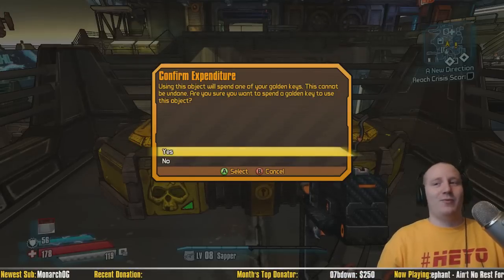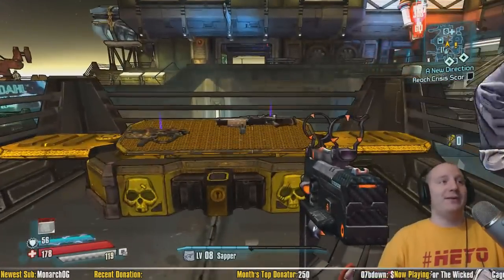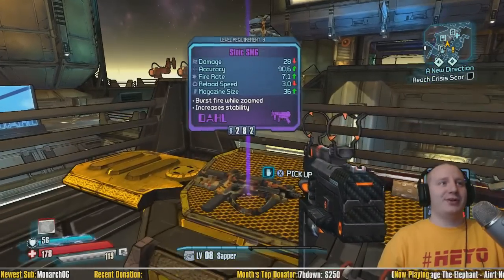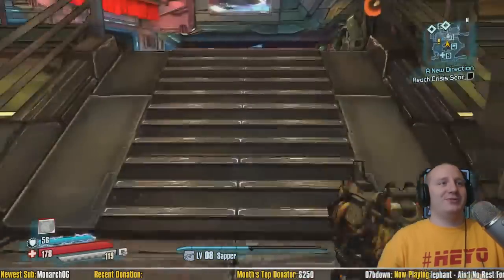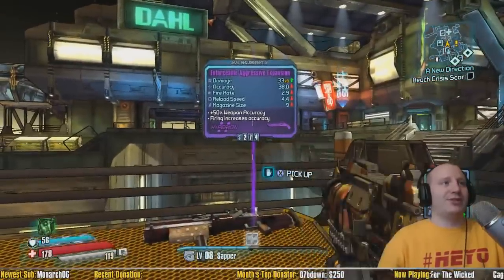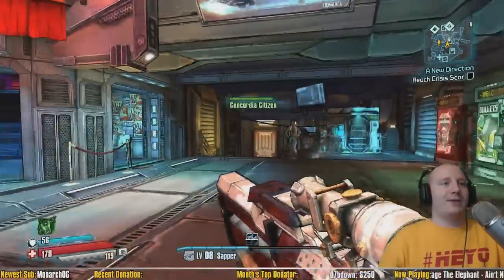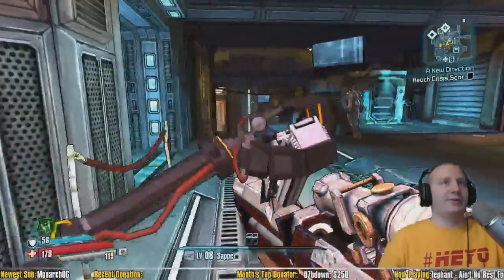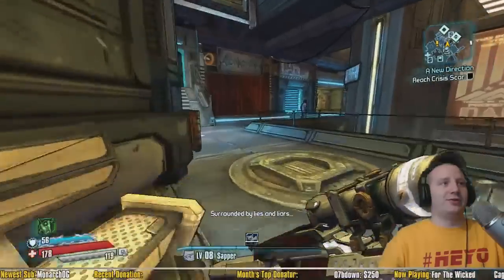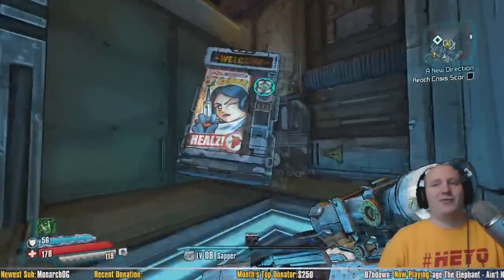All right, one more key, let's go. This is the full game, man. We got some shotgun and SMG — I'm not a fan of Dahl, I'm sorry. This might not be too bad though, it's like a Lascaux or something but worse. We got a Hyperion shotgun — I do love the Hyperion shotguns, definitely something I'm gonna be using. All right, let's progress the story. That was the golden chest. I'm gonna save some more keys for later on because these weapons are only gonna last me like three or four levels.